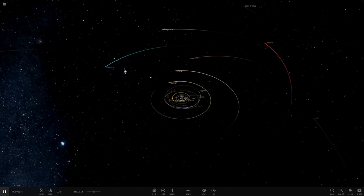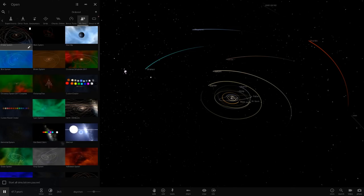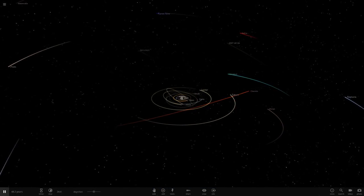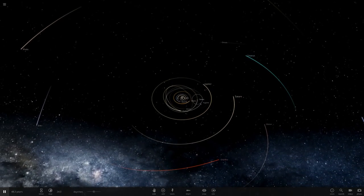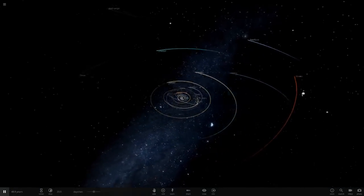Hello everyone and welcome back to another Universe Sandbox 2 video. Today we're actually going to be returning to my custom solar system, which I've now renamed as 'A Solar System' just so it appears at the top of my list and is easier to access. We're going to be checking out this custom Uranus, which is probably going to be the main focus of this video, so stay tuned for that.